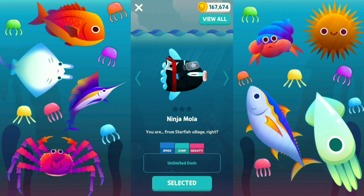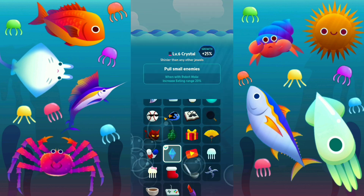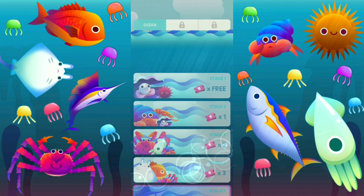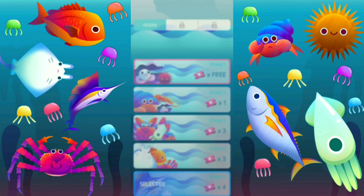Let's see what buddy you have — probably going to have a Shuriken. There you go, the Shuriken. First shot, first kill, life plus one when with Ninja Mola, obtain one jellyfish. That's awesome, let's go to stage one — Banana Peel, let's go.